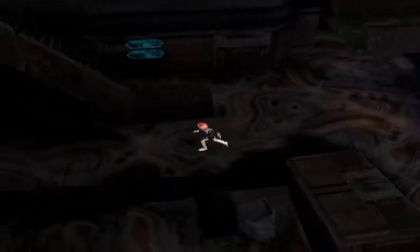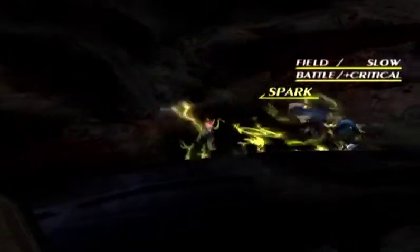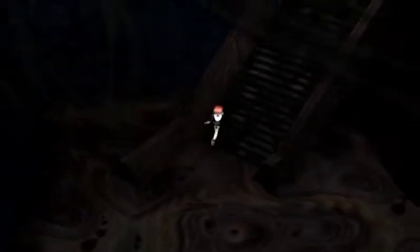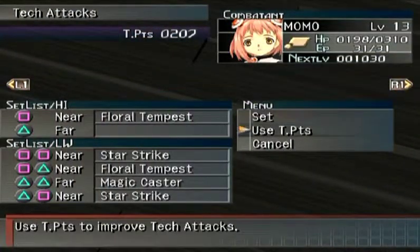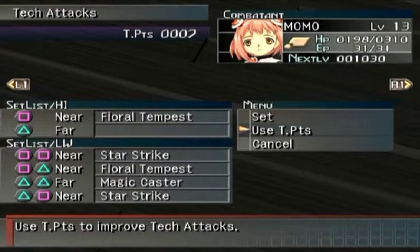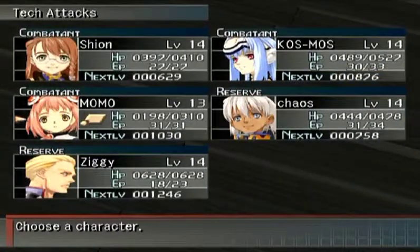It's a pretty clever idea to try to save the game first. Good news — Momo now has the tech points to make Magic Caster a useful part of our arsenal. Let's go ahead and take care of that post haste. Magic Caster is now set there, and I can't set anything else there — okay, never mind.